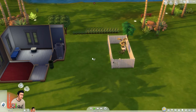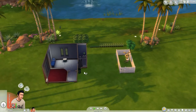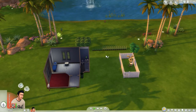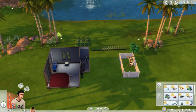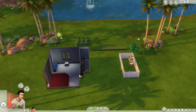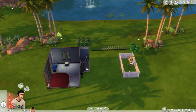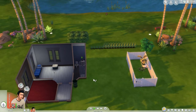Hi guys, UKSima here, welcome back to Let's Play the Drifter Challenge part four. So in the last part I was trying to build a house but it was taking too long, so I did a little bit off screen. I've built this tiny house, used up the whole 3000 simoleons. I've collected a few things to resell. This is gonna be the kitchen, this is gonna be the living room, and when I've got more money we'll build stairs or something and go upstairs.